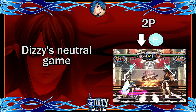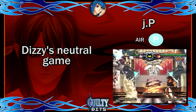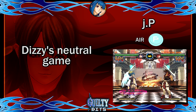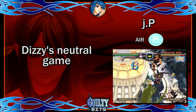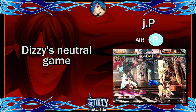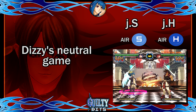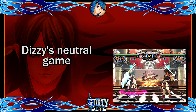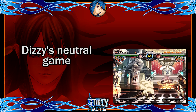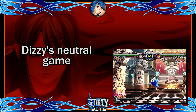Crouching P doesn't lead to much if it connects, but it has speed, a good hitbox, and is a better ground normal to whiff. When jumping, jump P is a fast and safe air to air if you can get close enough to use it. On hit you can go into a small combo and end with a jumping D, which sends the opponent high in the air and gives you enough time to summon. At further ranges you can use jumping S and jumping H, but usually it's safest to simply run away using Dizzy's double air dash in order to get enough room to summon from afar.